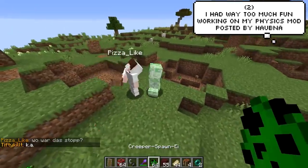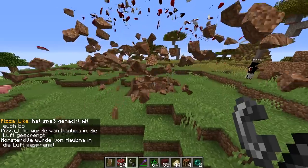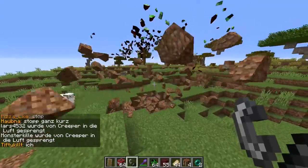Halpner, a German YouTuber and developer, created this mod that makes Minecraft physics really realistic, and this is the end result. It's a bit graphic but at the same time just so cool, I can't stop watching.